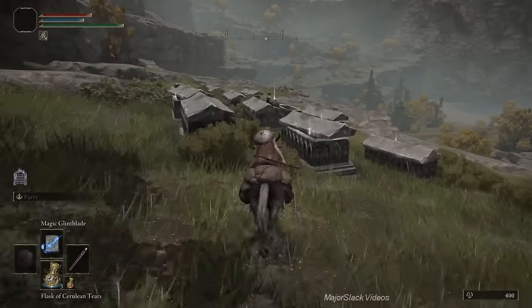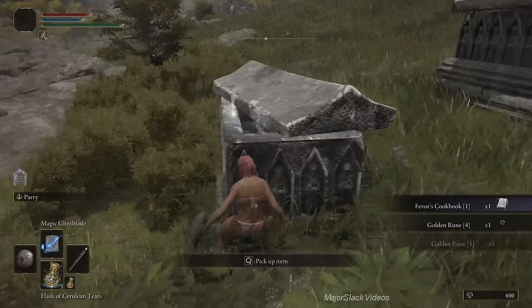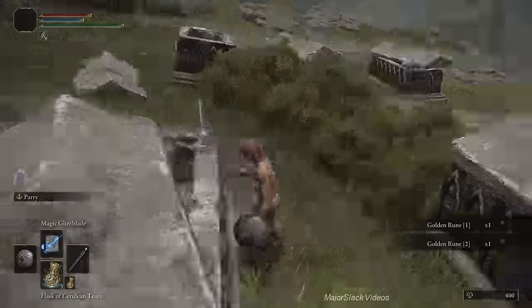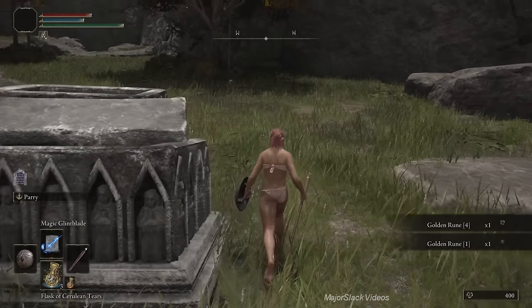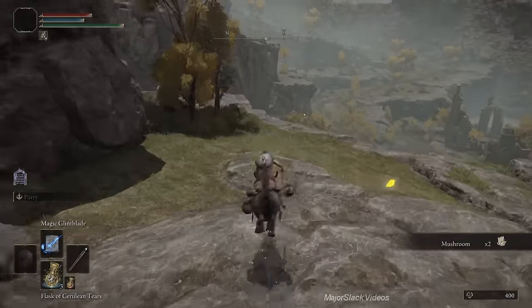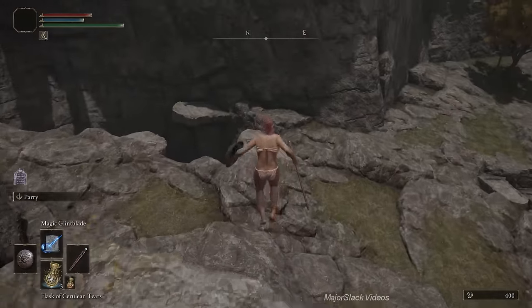In the middle of the graveyard is another cookbook that will allow you to make sleep pots. On top of this tomb, grab that purple thing — that's Fevor's Cookbook One. Grab seven golden runes here — count them to make sure you got them all. Grab the mushroom up by the tree. Then we're going to go to what I call Rune Bear Canyon. There's a lesser rune bear down there that will just absolutely destroy you.